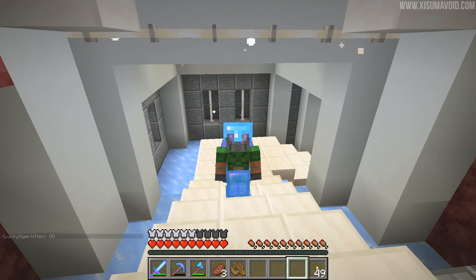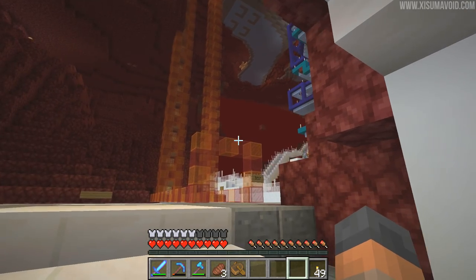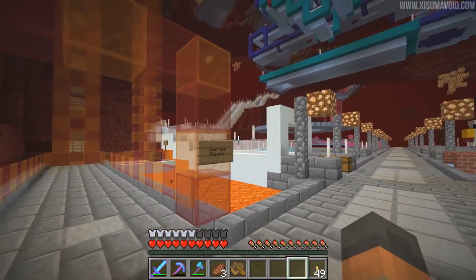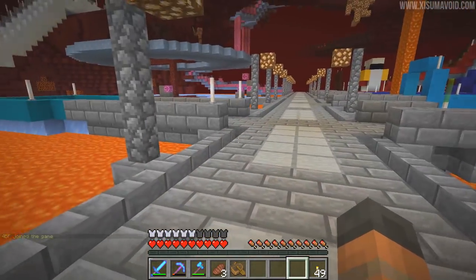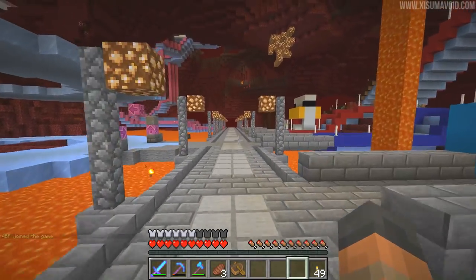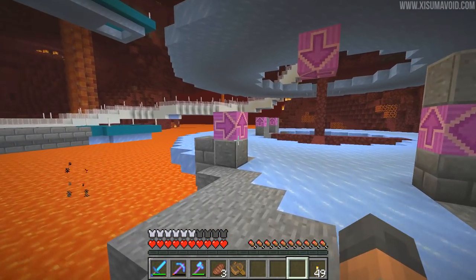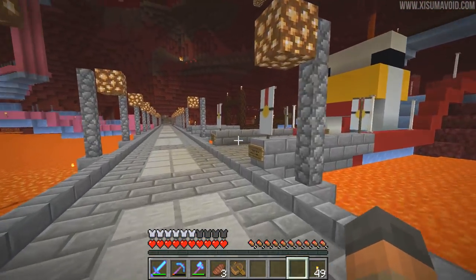I knew this place would look really cool if lots of people came and got involved, but I didn't know how many people were getting involved and how amazing and incredible this place would end up looking. Oh my goodness me. I'm lost for words. And I love how everyone's come down and connected to this pathway right here in the same style. This is just so cool. And do you know what block is super useful in a racing area like this? The arrow block - you can use it to direct players where to go.